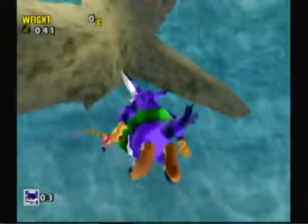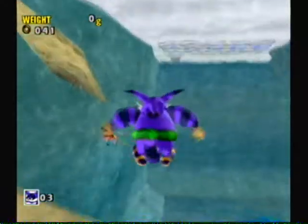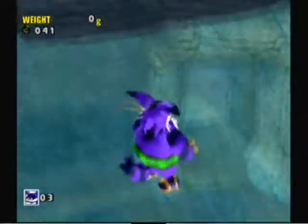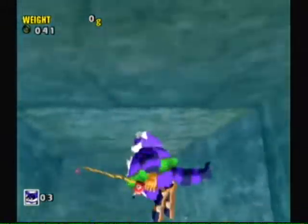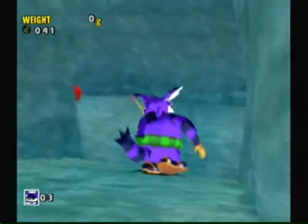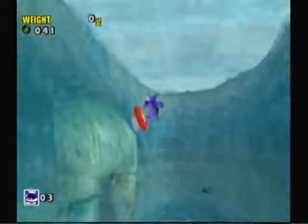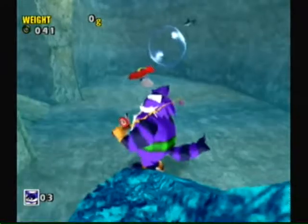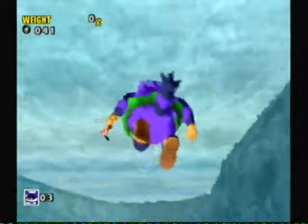There's a crack in the ice — if only there's a way for me to break it. Of course there's a way. What — wait a minute, is that the frog right here? Hmm, well there goes an air bubble. That was smart of me.